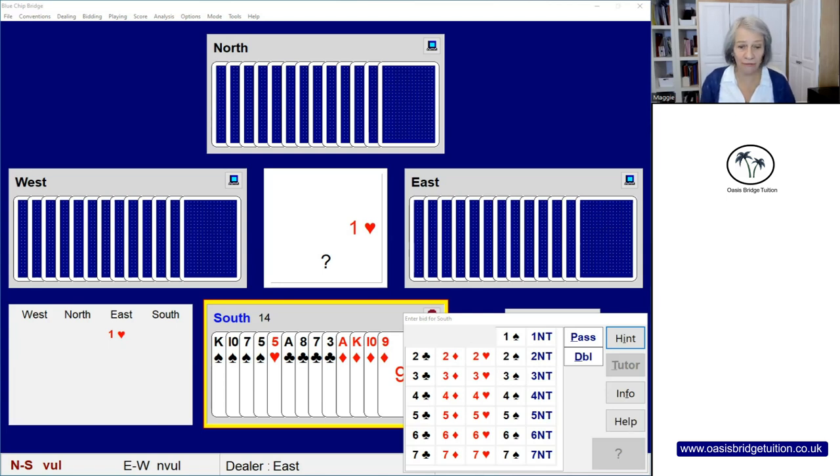So what are we trying to achieve by making a double? A take-out double, as opposed to a penalty double, is used when opponents have bid at a low level - maybe the one or the two level. We're not doubling for penalties; in other words, we're not doubling to say we don't think you're going to make the contract. This is a specific take-out double and it asks partner to bid their best suit out of the other three suits that haven't been bid. So we double here, asking partner to bid either spades, clubs or diamonds, depending on which is their strongest suit.